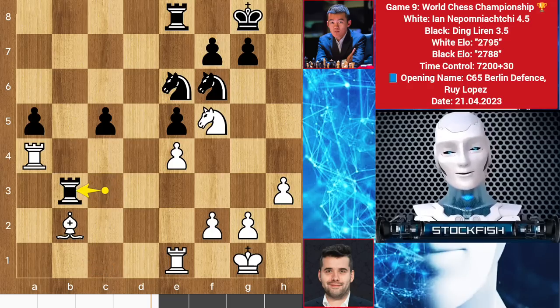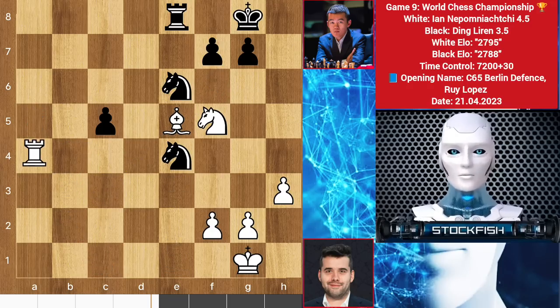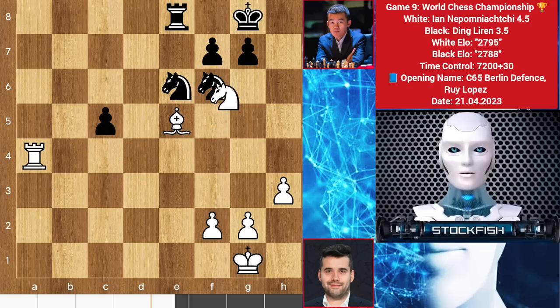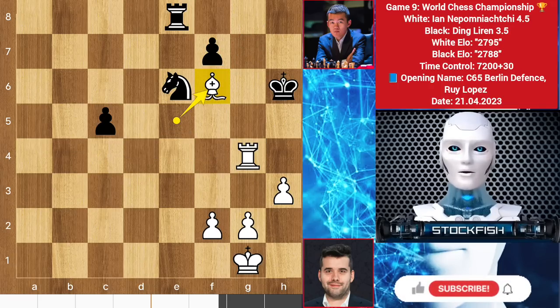Rook takes, bishop here, rook here takes, rook here takes — and we have more exchanges in the center. Rook here to target the knight. If you try to save the knight by playing knight H7, then knight takes G7 will appear, king takes, rook check — the king will face problems. So king H6, bishop takes, and black has no hope to win the game.